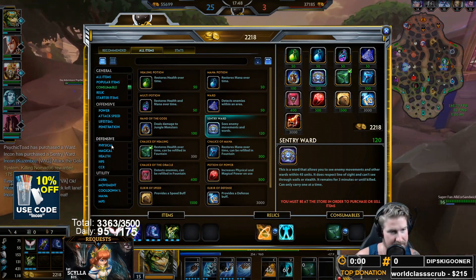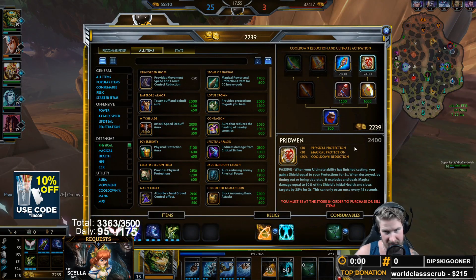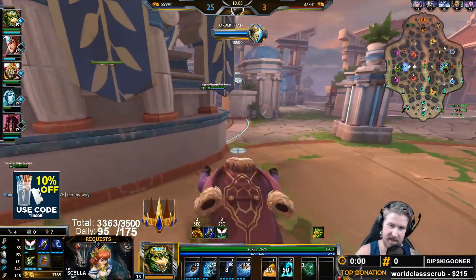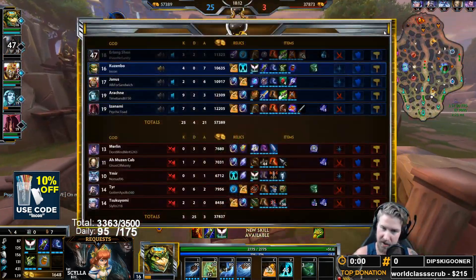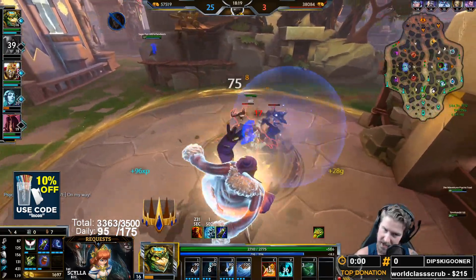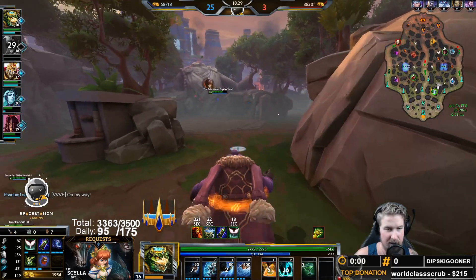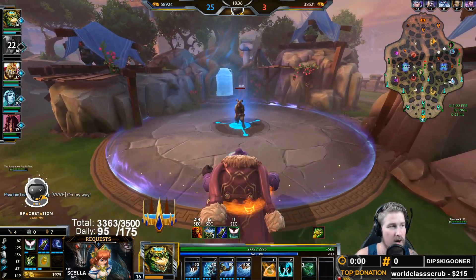Now I need to start working on my Pridwin. Around your fourth item is also about when you'll be able to rank up your Sentinel's Gift. I don't want to spend all my gold right now because I know I'll be able to rank up the Sentinel's Gift in one level. I'll grab the tier one for the extra 10 CDR and run through the jungle — my Arachne is about to hit level 20 and doesn't really need it. I'll get to level 17 and rank up my starter item before grabbing Pridwin. In basically all cases across all gods, being able to rank up your starter is always the move.